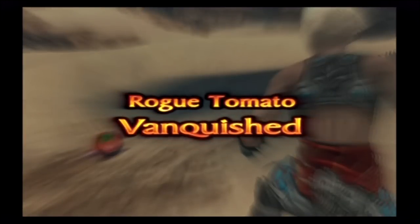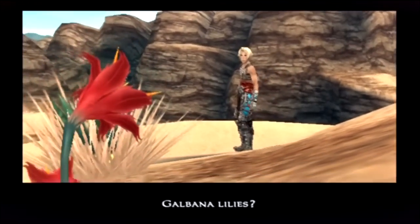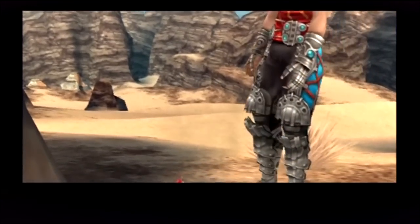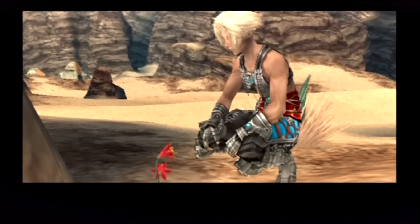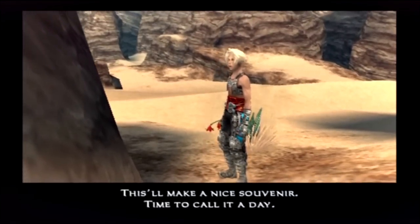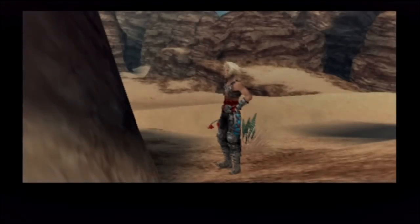Pretty easy hunt there. Vanquished! I like how they have that text there and everything. Like, really? You need to over-dramatize that that much? Well, whatever. Yay! We killed a... tomato. And we get... flowers.